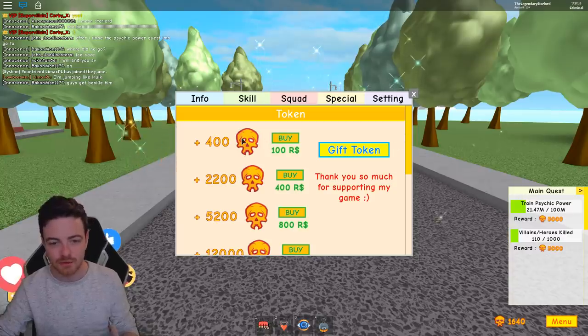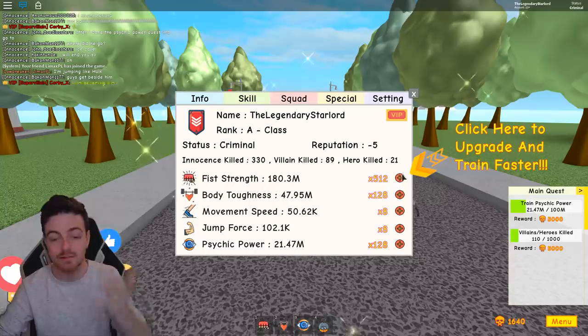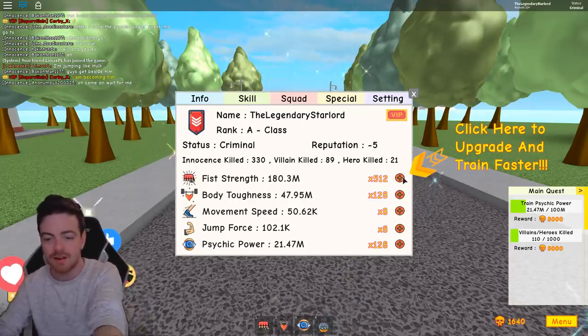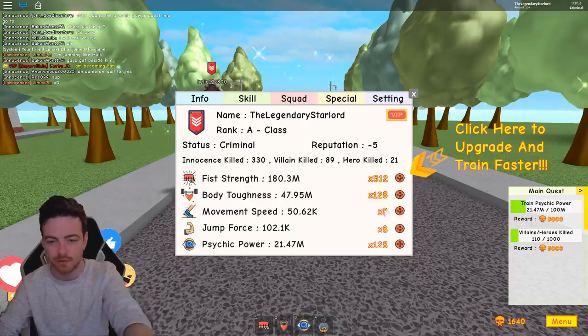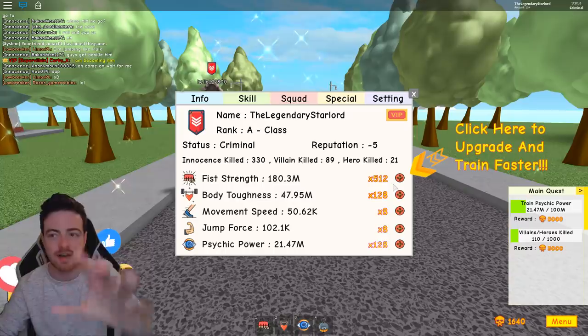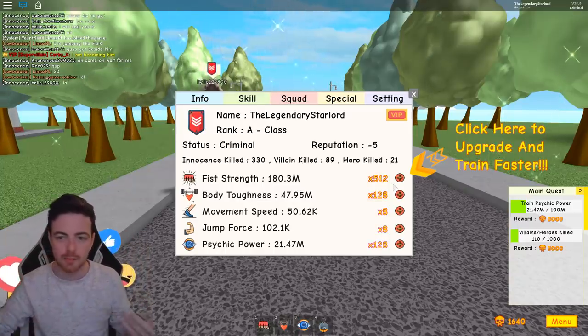Now what that actually means is, see these little tokens right here that you use to upgrade your character — if I go to my character I've upgraded them quite a lot, like I have 512x fish strength, x128 body toughness, and the same for psychic power, and then just 8 for movement speed and jump speed. Well these little multipliers actually help you upgrade your character in game a lot quicker than it would normally be.